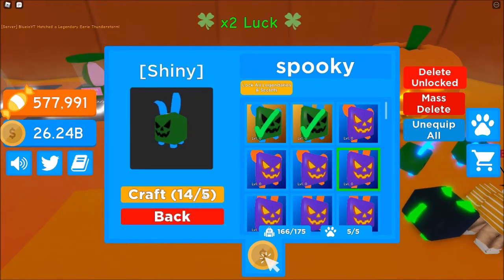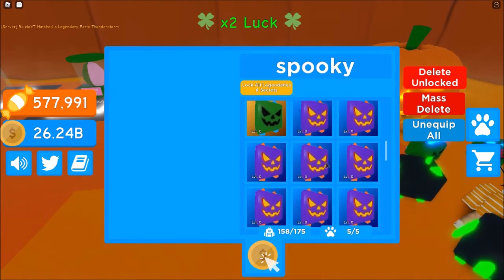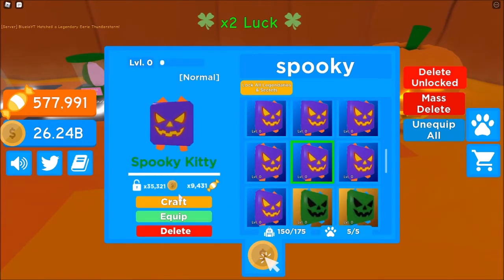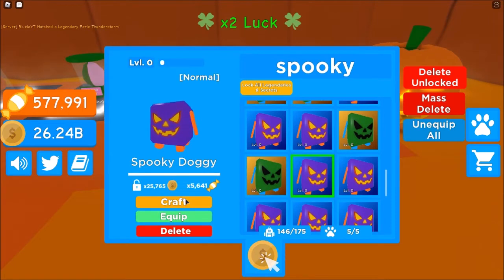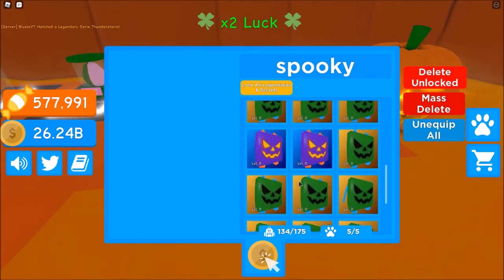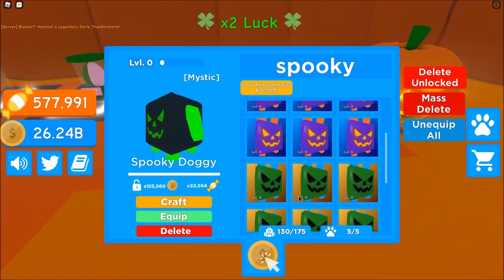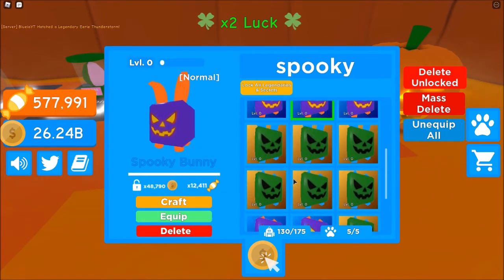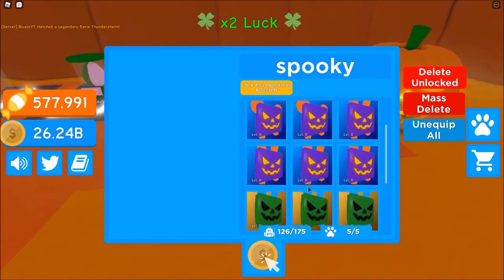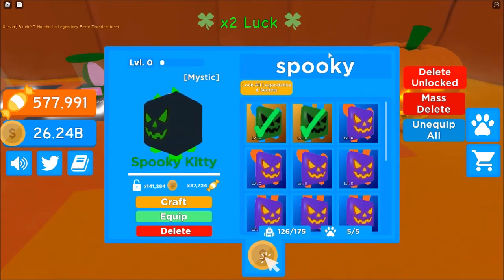I can craft this one. I want to do a mystic. Let's craft these kittens and then we only have the doggies. Can I do a mystic now? Yeah, I can with the doggies. It's not that good but still. Can I do another one? Yeah, I can do a kitty too. It's not that much better but still.